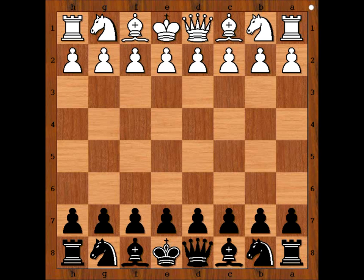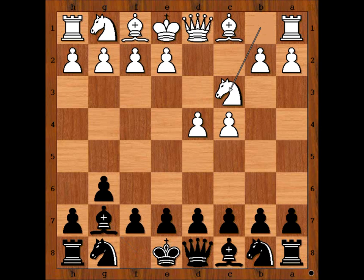Dabrashis had the white pieces and he started with d4. Krasimjanov played g6, c4, bishop to g7, knight to c3, c5, d5. It is black to move.